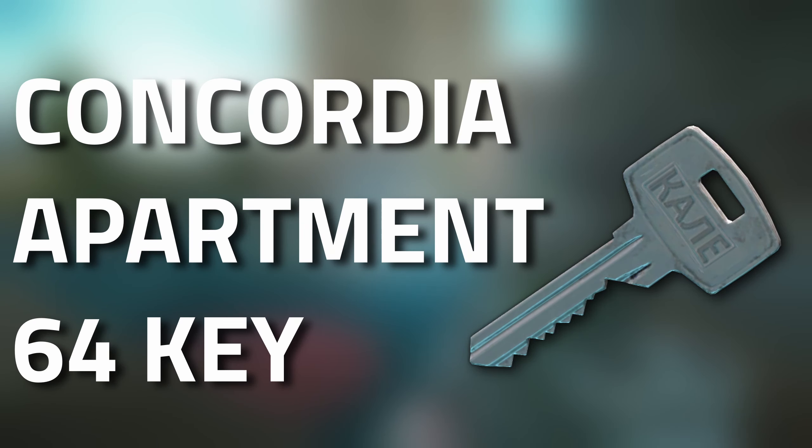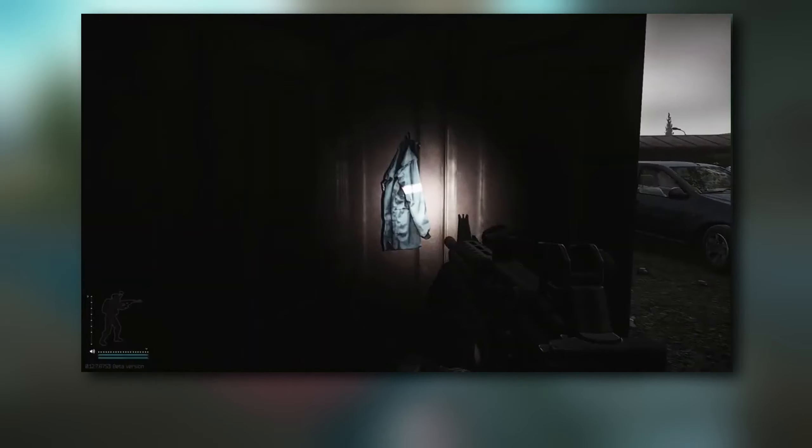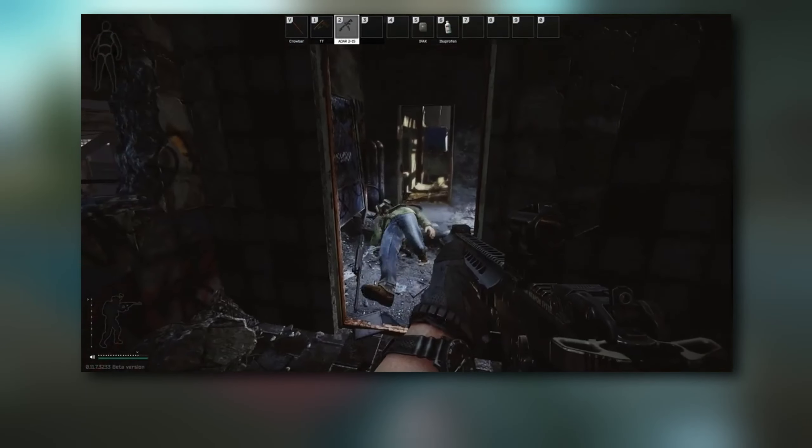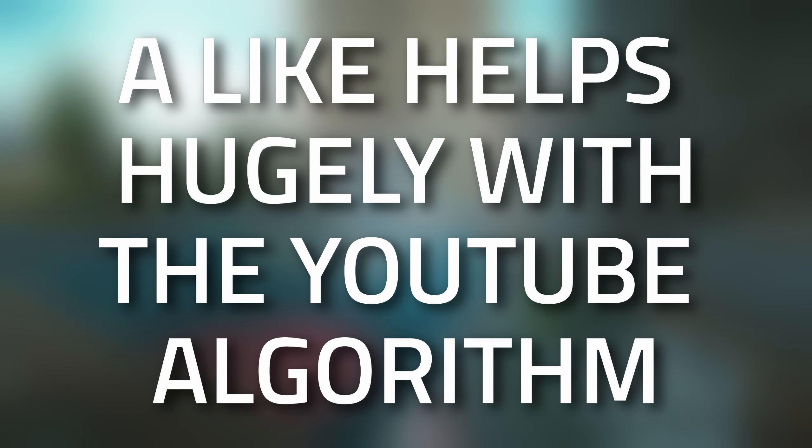Hey guys and welcome to a key guide for the Concordia Apartment 64 key. This key currently spawns in jackets as well as in the pockets and bags of scavs. Don't forget to leave a like on this video if you find this guide useful.